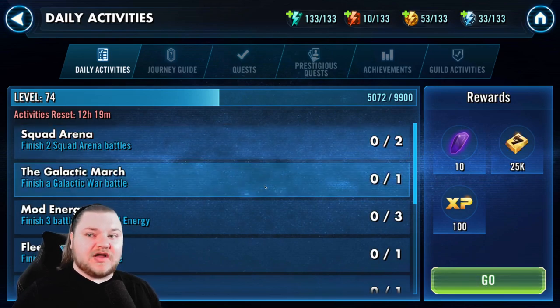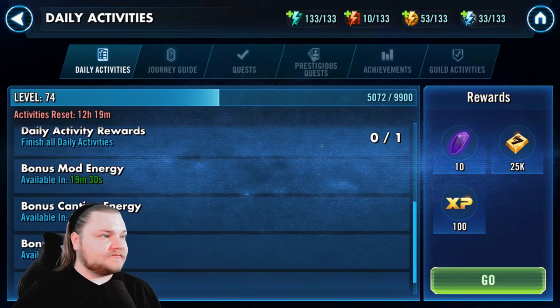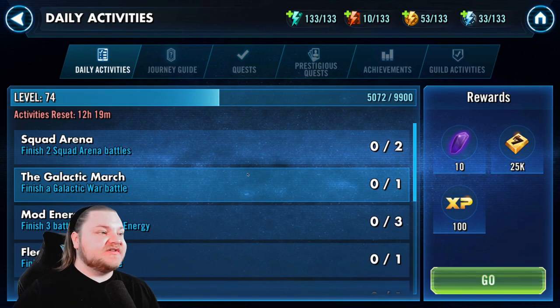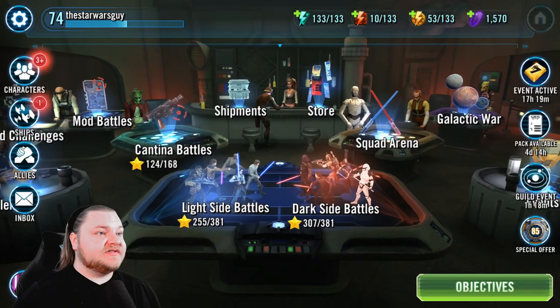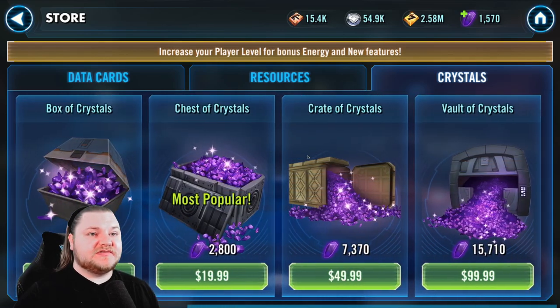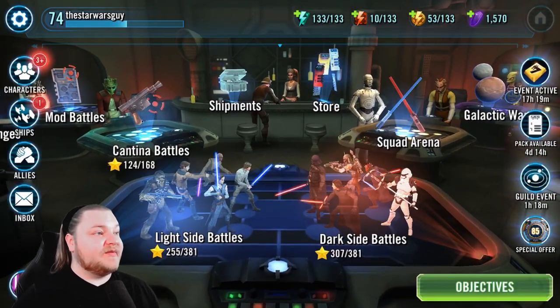We'll do a couple refreshes at 50 crystals here and there — yesterday we did a lot of refreshes — but by and large most of the time we're saving. You get some crystals from your dailies, maybe around 100, and you'll get crystals from battles here and there — one or two, it just depends. You can also buy them if you want: go to the Store, go to Crystals, and purchase however you want.